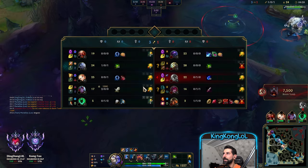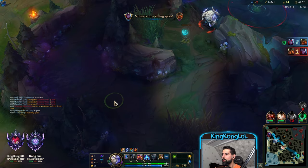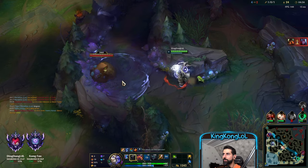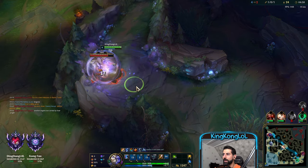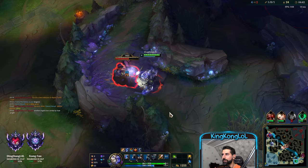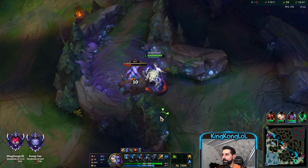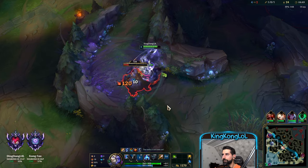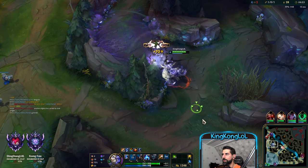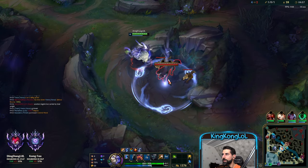Let's go back to farm. Drake coming up in 30 seconds everybody. So what we're gonna do is clear our top side first, then go back, clear our bot side, and look for Drake. We use our Q as an auto reset by the way. Place the E over here, keep up the passive. We use our W as well as an auto reset.